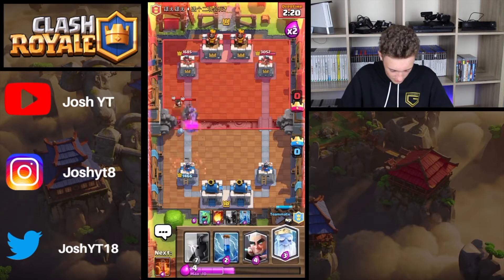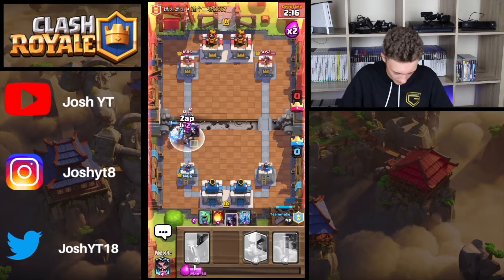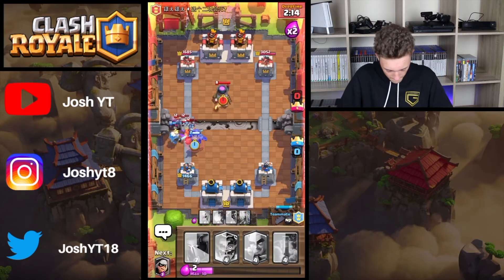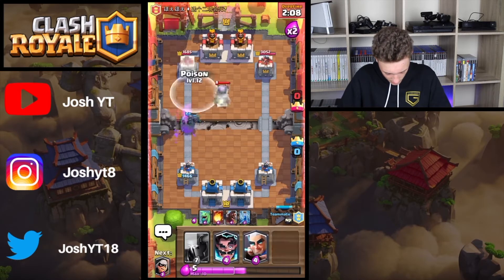I'll just go Ghost while helping my team attack up. That's going to clean that up really nicely. My aim is probably just going to be Poison cycle honestly. These Mega Knights are just killing all of our support.